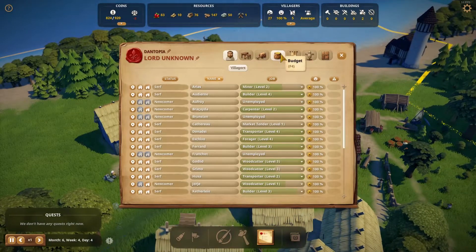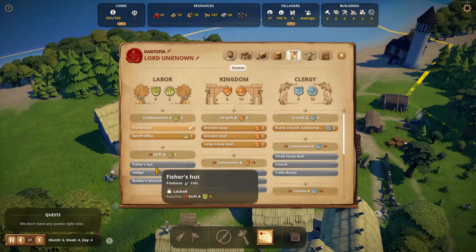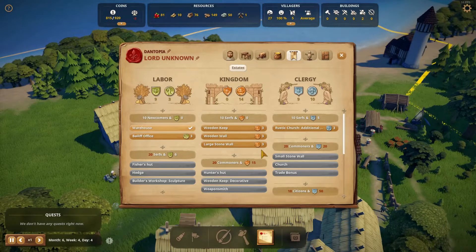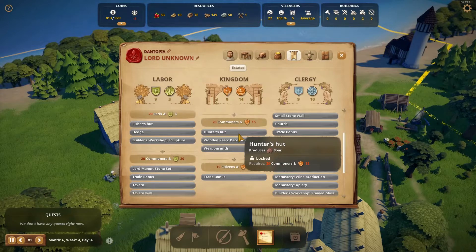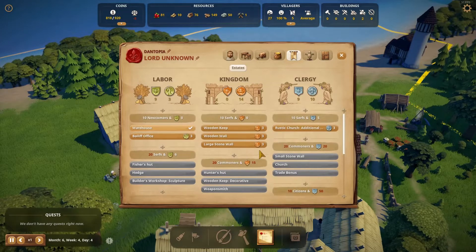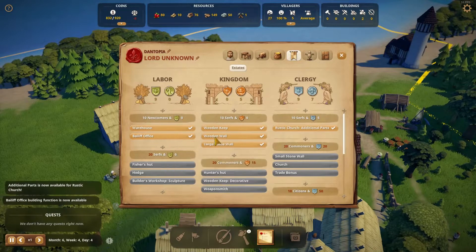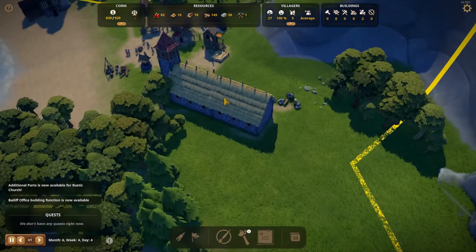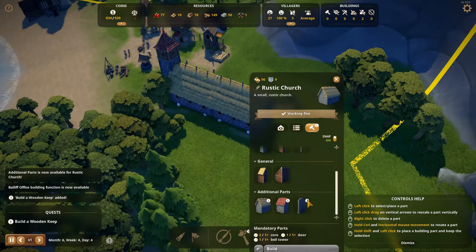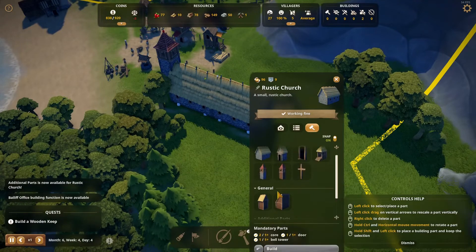We needed 20 serfs — I don't actually think I got 20 though. We only needed 10. We needed 20 for the fishers hunt! We could buy all of these. There's a producer's boar, a weaponsmith — we're going to need that for the weapons. Ooh, additional pieces for the church — we're so going there. And a bailiff office. I think that's to get taxes off people. What can we do to this church? Edit building! What did we unlock? Stone grave, stone extension, and another extension. These add 10 instead of 5?